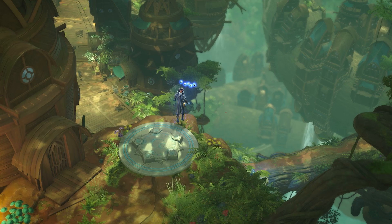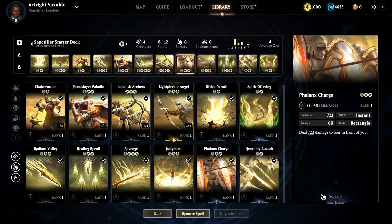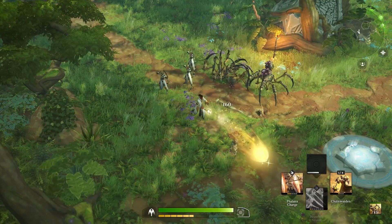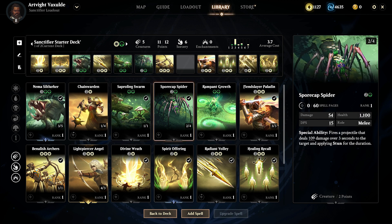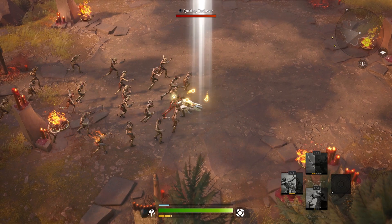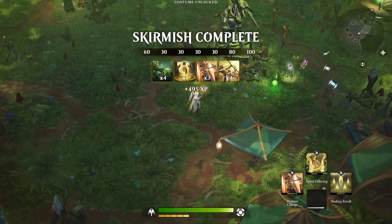When you embark on your journey through the multiverse, you will begin with a pre-constructed deck tied to the color of your selected planeswalker class. While this might be your starting deck, however, branching out to include other colors and swap out spells will be key to your progression and crafting your own ultimate deck. Over the course of your adventure, you will discover, earn, and collect new spells that you can use to customize your spell deck.